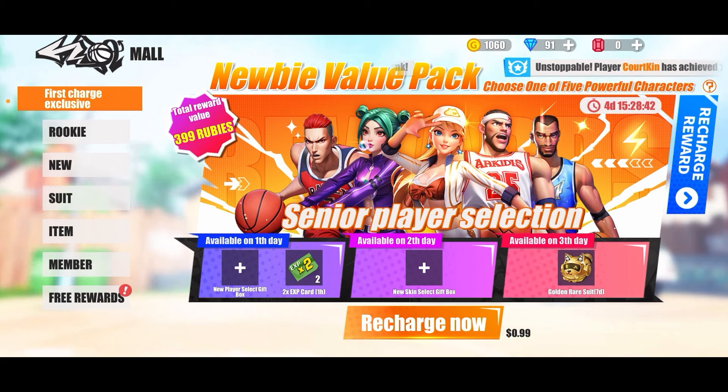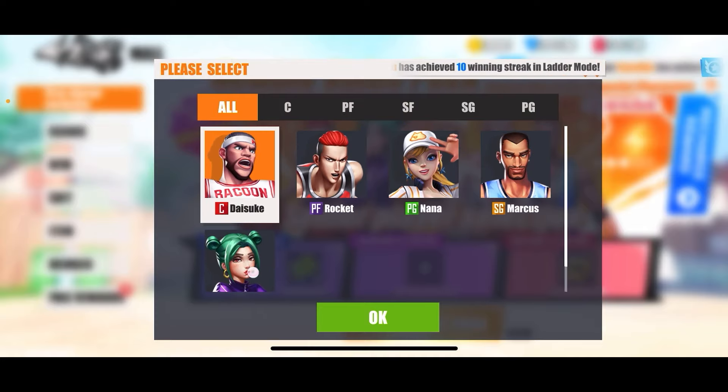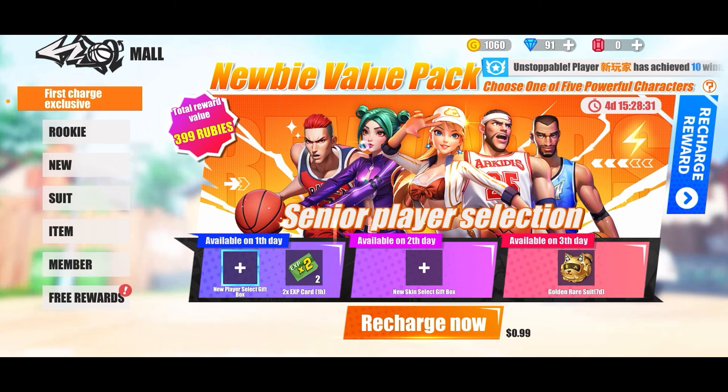You spend 99 cents and you'll be able to get either Daisuke, Rocket, Nana, Marcus, or Natalie — all really good picks. Natalie's a really good inside scorer, Nana's the best point guard in the game, Daisuke's the best rim protector, Marcus is the best iso character, and Rocket is on his way back to being the absolute best rebounder. His rebound height is better now since this update because he can put more into that, plus some talents to boost it — so characters like Vanessa and Big Joan don't have that advantage over him like they did before.